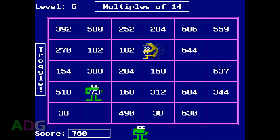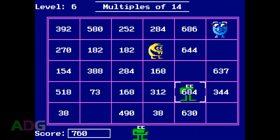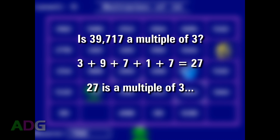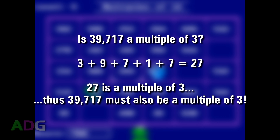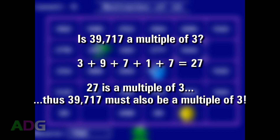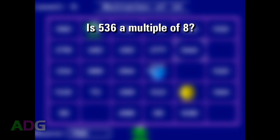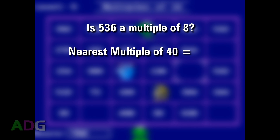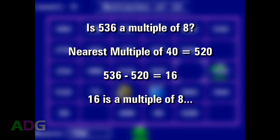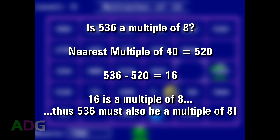If you know some basic tricks, you can often solve multiples fairly easily. For instance, with multiples of 3, just add all the individual digits together — if they sum to a value divisible by 3, that number is a multiple of 3. For 8, subtract the nearest multiple of 40, then check if the remainder is 0, 8, 16, 24, or 32. So for 536, the nearest multiple of 40 is 520; 536 minus 520 is 16, which is a multiple of 8, so 536 is also a multiple of 8.